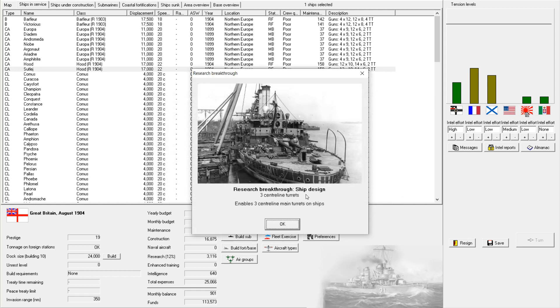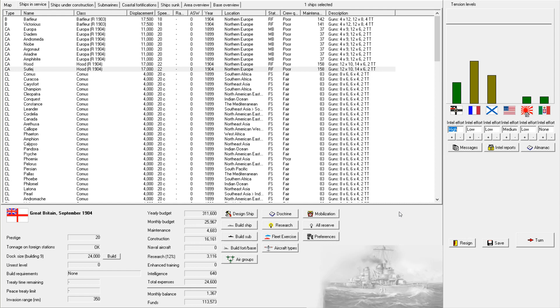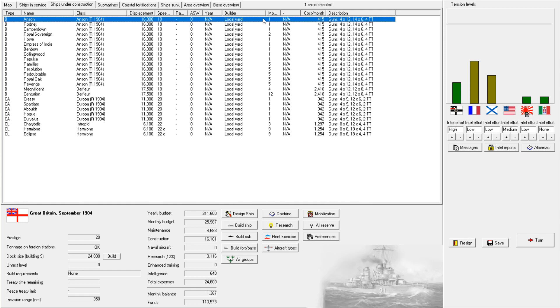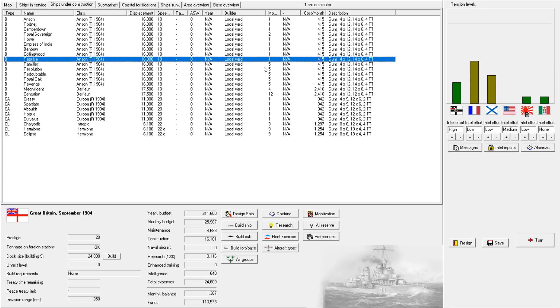We just unlocked three centerline turrets, which means it is time to design our first proper dreadnought battleships — not that these will be the best dreadnoughts in the world. Most of these rebuilds are either one turn or five turns out.